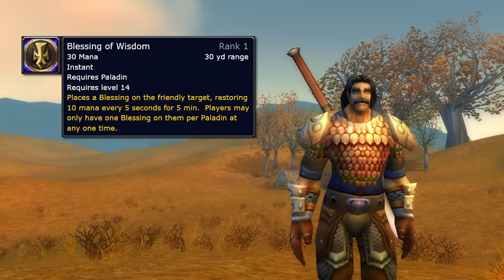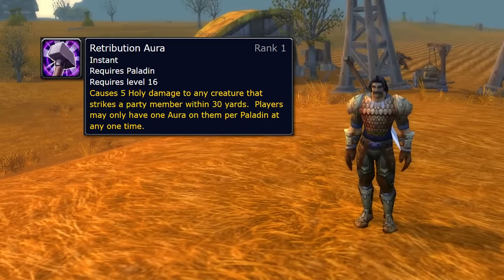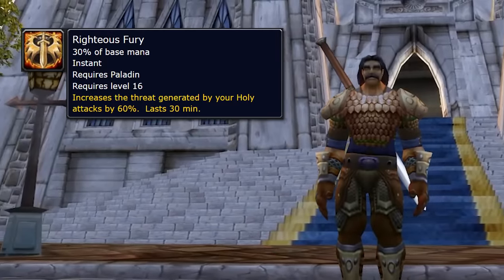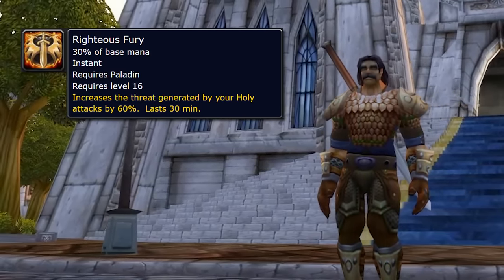At level 14, you get your next Blessing: Blessing of Wisdom. Blessing of Wisdom is fantastic for leveling — it gives you 10 mana every 5 seconds for 5 minutes. Level 16 is another huge level for Paladins while leveling, because you get two key spells. One, you get Retribution Aura. Retribution Aura is a damage return aura that is always active, as long as you have it active, for the entirety of your group. This is very, very powerful while you're leveling. It doesn't scale with any stats, so it's just a flat damage return — usually the most powerful when you get it at that level.